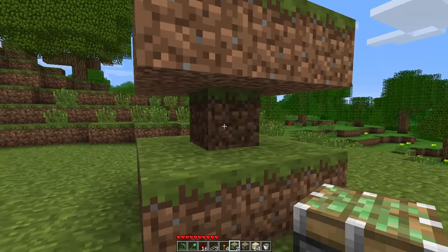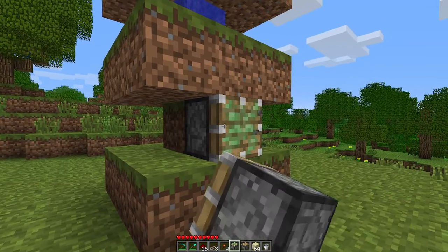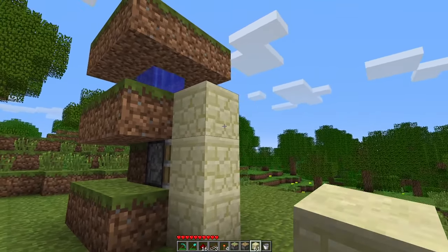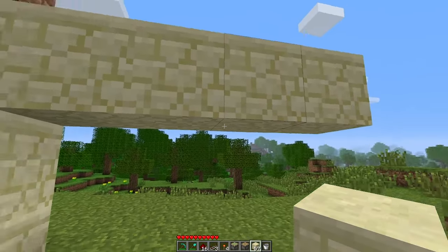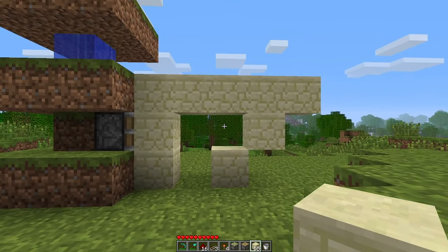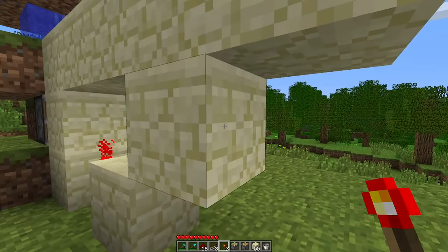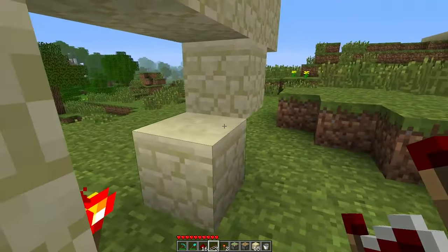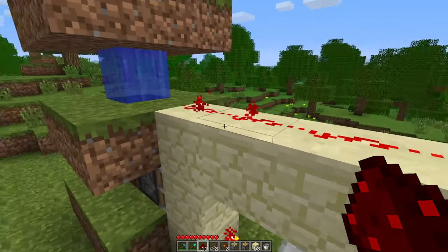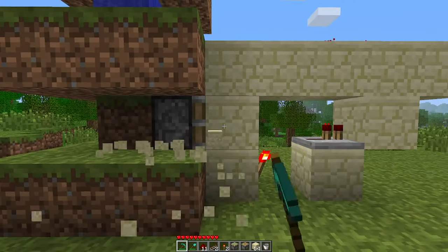The next thing we're going to do is make a BUD switch that will detect when this grass block turns from grass to dirt and back again. Place a sticky piston facing away from the grass block with 3 building blocks in front of it, then another 4 in front of that. Place a block one block away from the first one and then underneath the second-last one on top. Place a redstone torch on the bottom block, another redstone torch on the back of this block with a repeater leading into it, then pillar up and place 5 redstone dust across the top of the block.